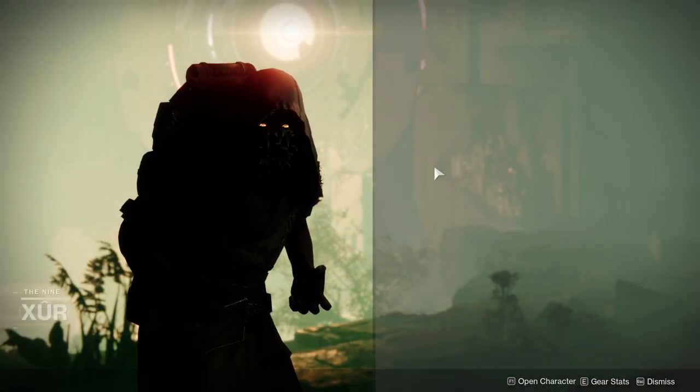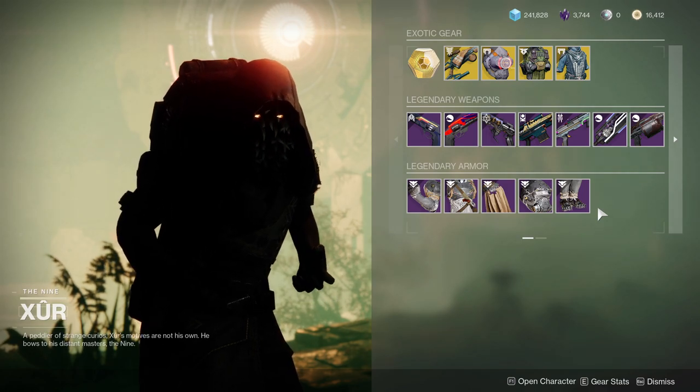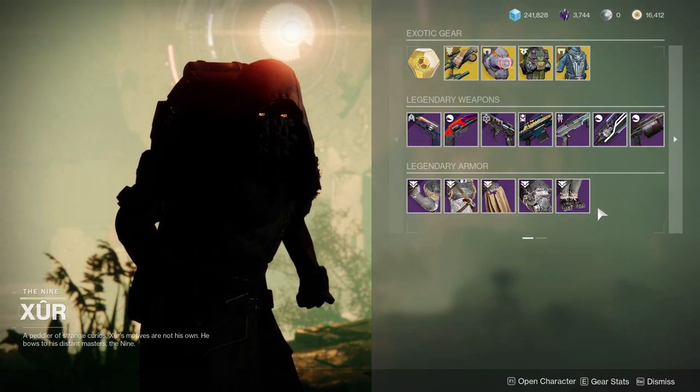Xur is at Watcher's Grave on Nessus. He's currently selling the Season of the Hunt seasonal armor set. If you guys haven't seen this, it's a really good armor set for Hunters and Titans.